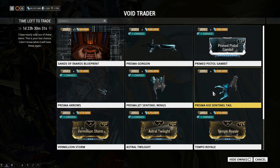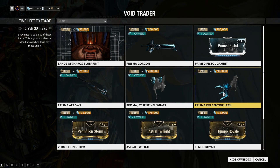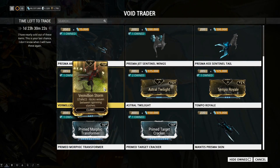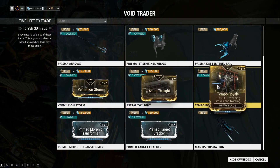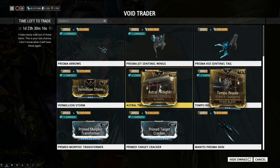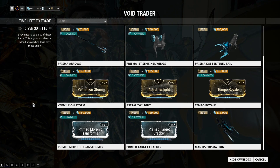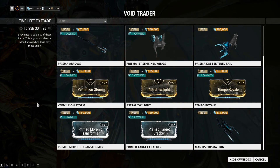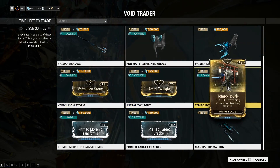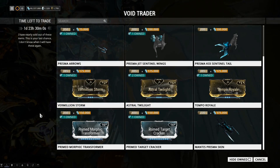The Prisma Koi Sentinel Tail — I don't know why I didn't get that, I had it on Carrier for ages — but 200 Ducats isn't really that much. Vermillion Storm, Astral Twilight, and Temple Royale are 385 Ducats each. I actually have two Astral Twilights — I didn't even know, I could have sold one. These are the rare stances that everybody wants, and Baro has brought them all.